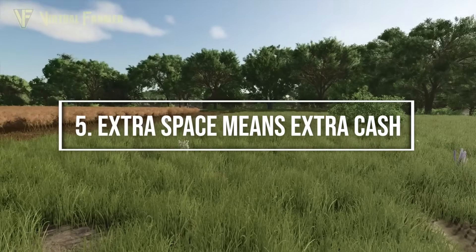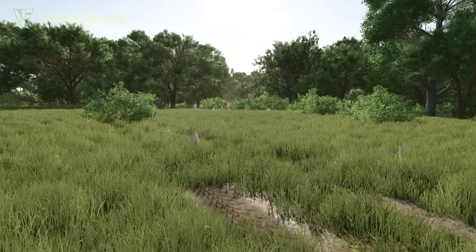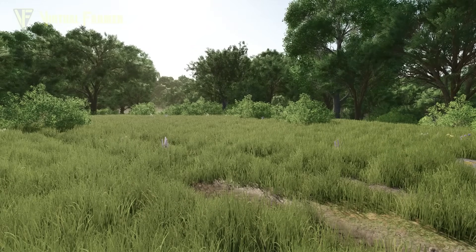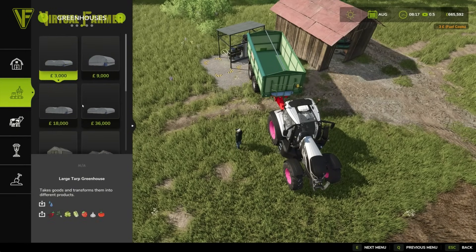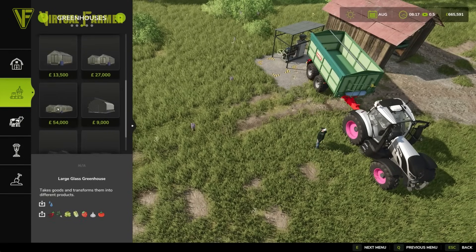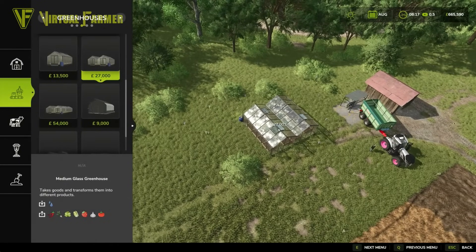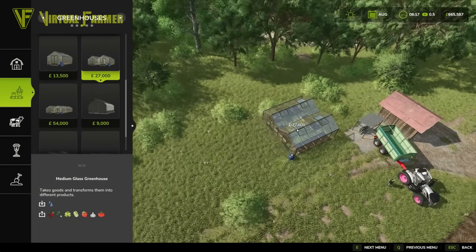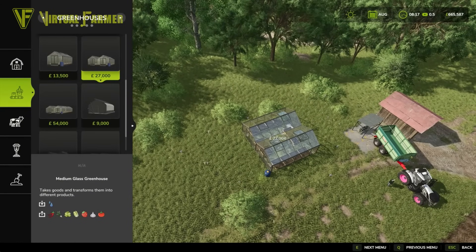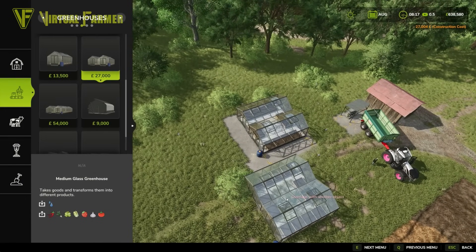Finally, we have all this extra space down here that we don't want to go to waste, and there are many other ways we can make extra money. Looking in the construction menu, we have greenhouses that will make money for very little cost. A $27,000 glass greenhouse only requires water and will output crops we can then go and sell — including chilies, spring onions, lettuce, cabbage, strawberries, garlic, and tomatoes.